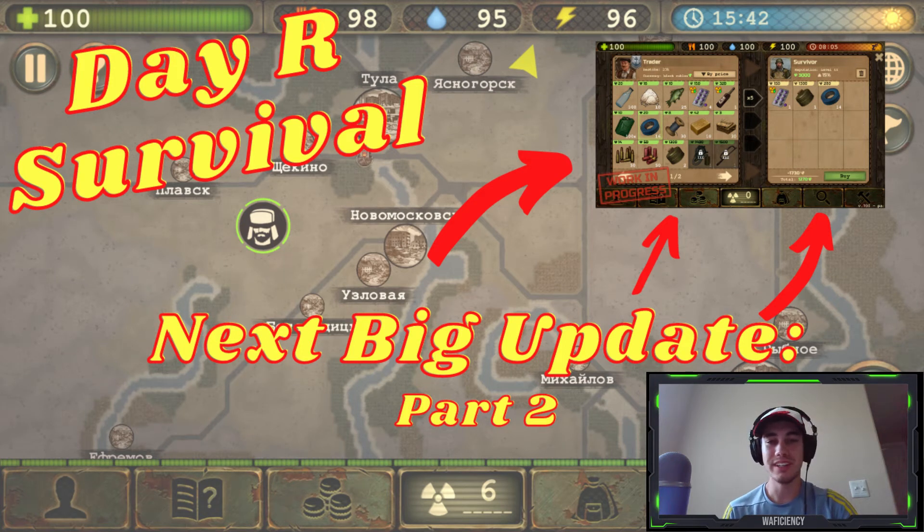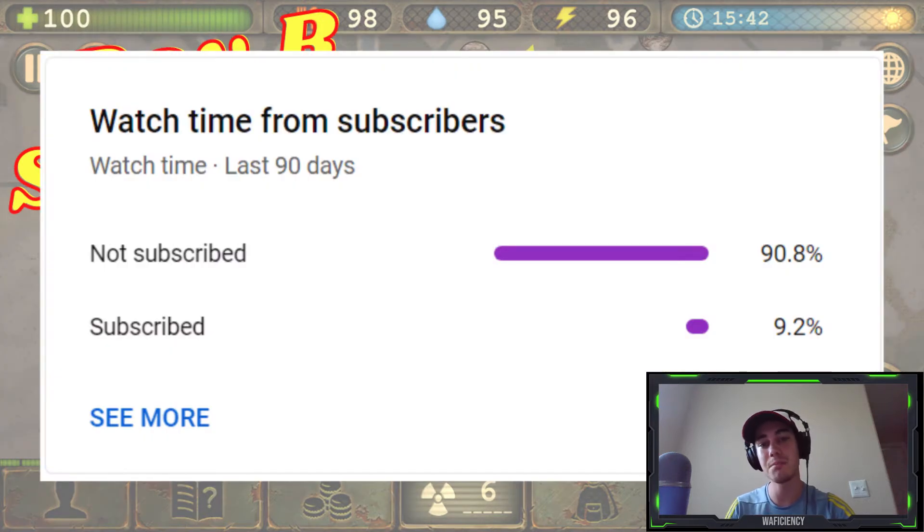Make some popcorn, grab a drink, and turn up the volume, cause today we have another Day R video. If you're just as excited as I am about the big update, then stick around cause we're gonna quickly go through what was released to us on October 7th about the new visuals, and also go over what the future of NPC trading might look like. I'm planning on making more videos whenever we receive new updates from the development team, so if you don't want to miss out, then be sure to click that subscribe button.